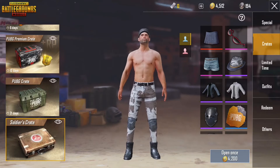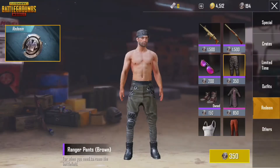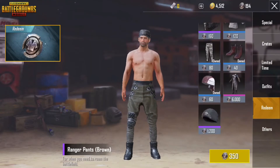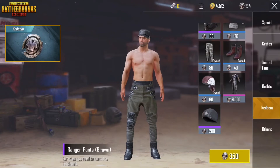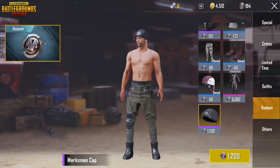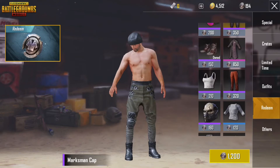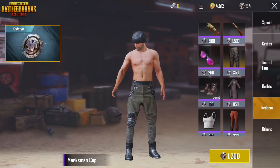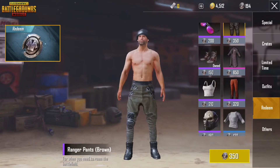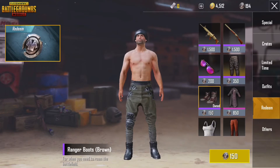All your duplicate items you dismantle them and you get silver frag, and then you can get one of these items in this section here. They add things occasionally — like they just added this Marksman Cap, which I'm not going to bother getting. I'm shooting for these pants next that I'm showing right here.